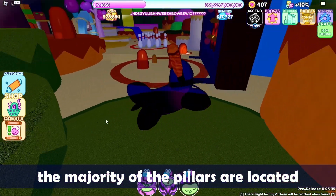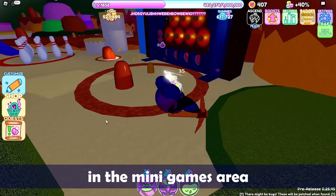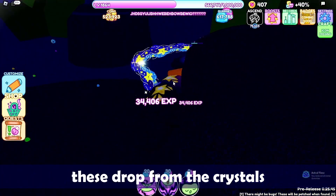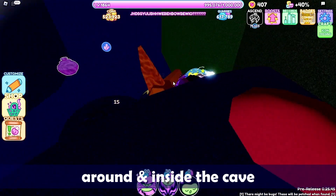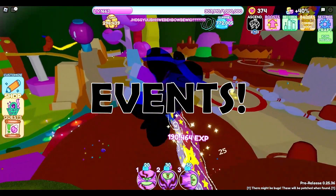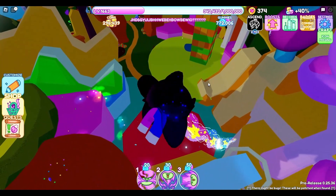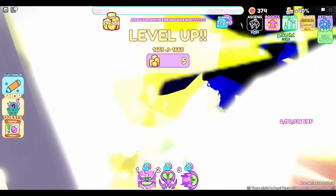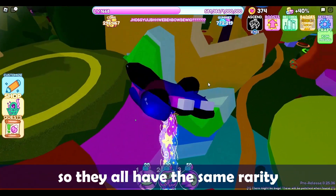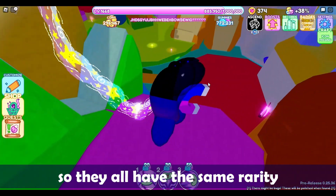The majority of the syrup pillars are located in the minigames area. Sugar Crystal — these drop from the crystals around and inside the cave. Events are a great opportunity to level quickly and get extra materials. The probability of any event happening is 1 in 5, so they all have the same rarity.